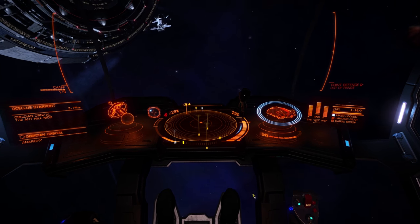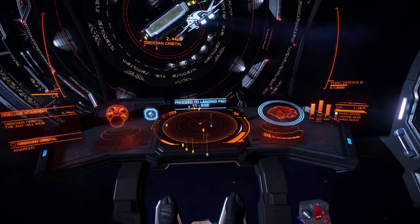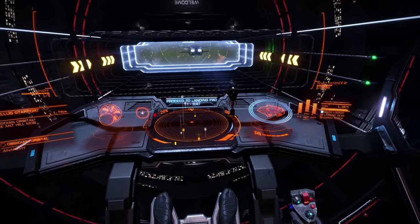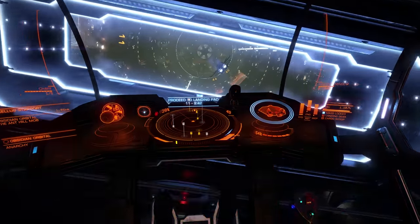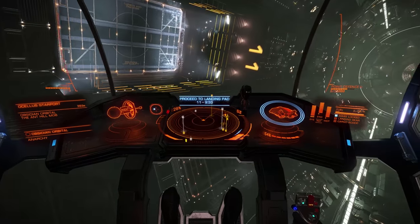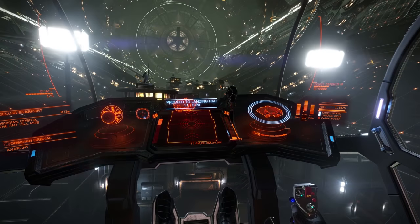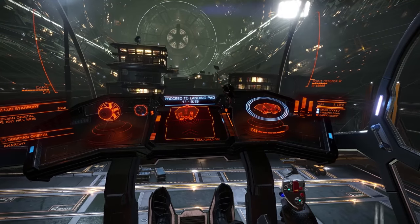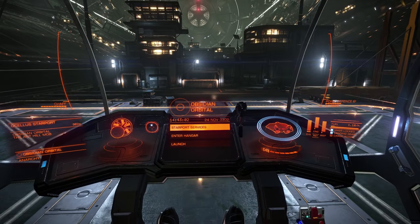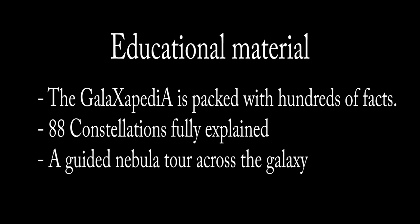Before we land we'll need authorization from the station. 'Request docking.' Requesting docking clearance. Request approved — sit down on landing pad eleven. 'Shields for landing?' Yes please. Power diverted to shields. Occasionally you will be prompted to confirm recommended or preemptive commands. 'Lowering landing gear.' Landing complete — commencing shutdown. Report to station services for more information available.